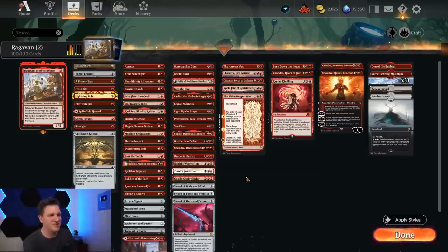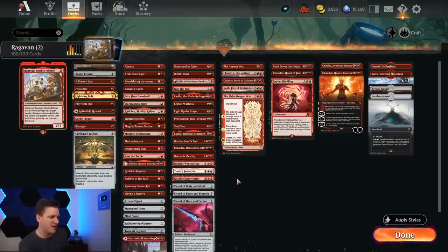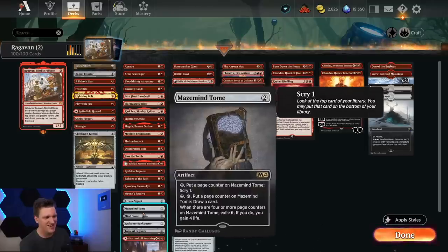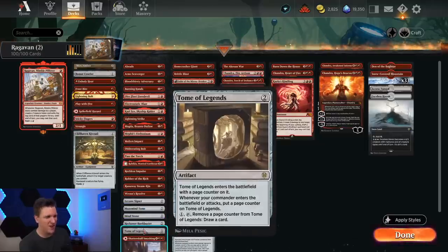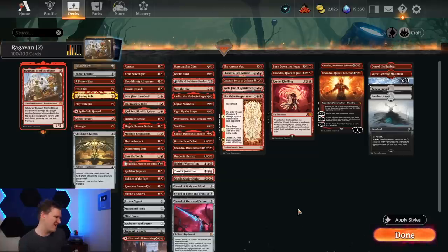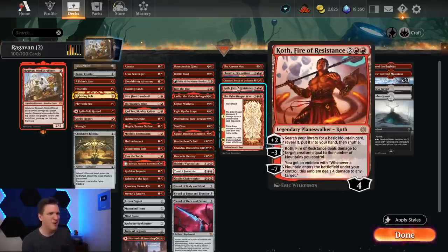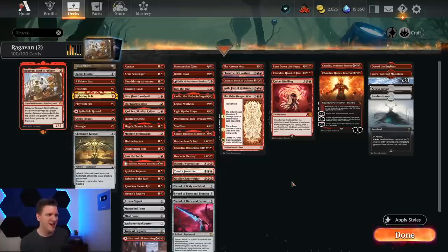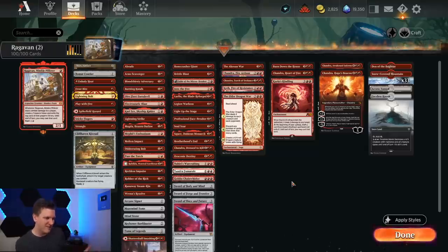Most of the card choices here are a nod towards clearing the way for Ragavan — we've got a lot of removal, and a lot of things that gain value. Cards like Mazemind Tome, Bankbuster, and Tome of Legends make it into this deck because I'm not trying to play the fastest possible red deck. It's closer to a Koth, Fire of Resistance type build, but with an awesome one-drop in every game, and Ragavan is so nuts that it absolutely carries.